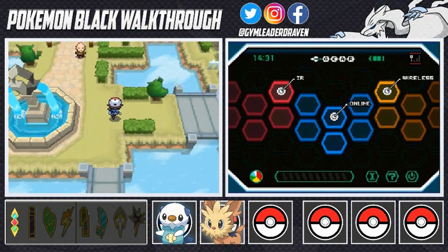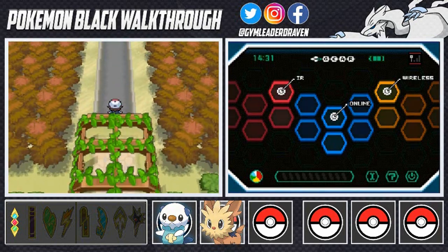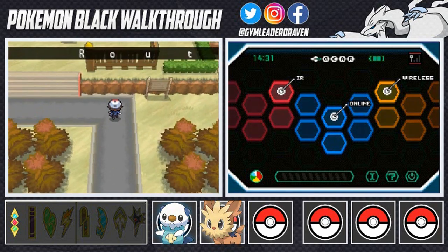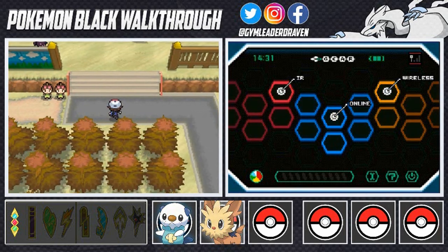That old man blocking the path won't be stopping us anymore, which is great. Here we are in Route 3, where you'll be able to find a few things such as the Daycare and other stuff like double battles and all that.